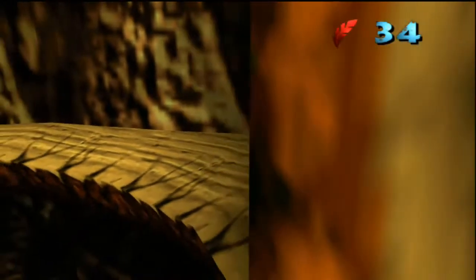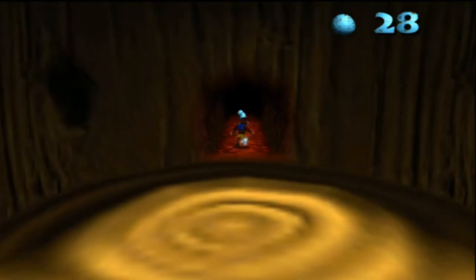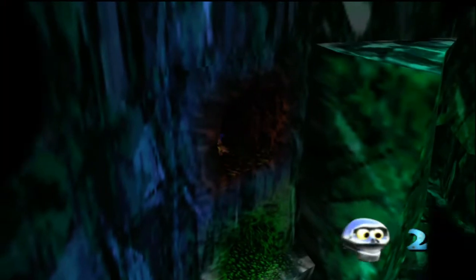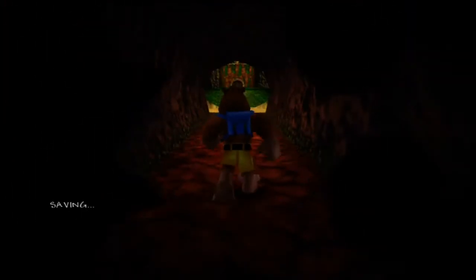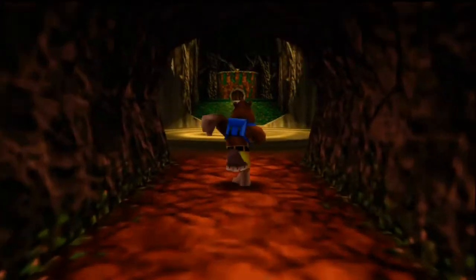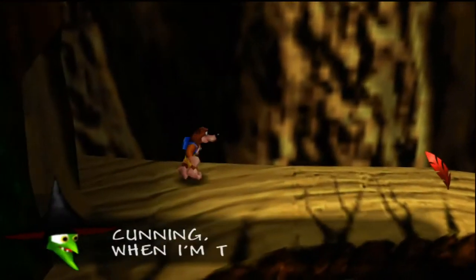So I wanna do everything before we go on... What's in here? I'm not sure what's in here, actually. Let me check. Oh, it's a Mumbo Token! Well, I'll grab that. We'll need Mumbo Tokens for the next world. How many do we have? 20, okay. Well, I think we need 25.